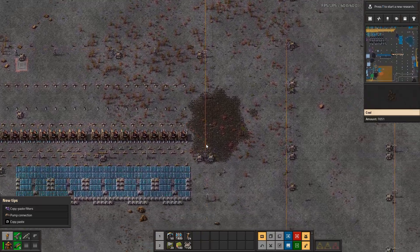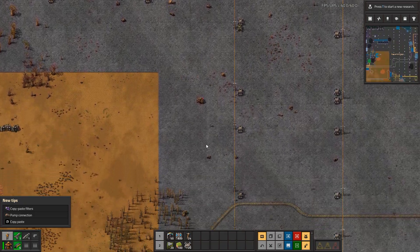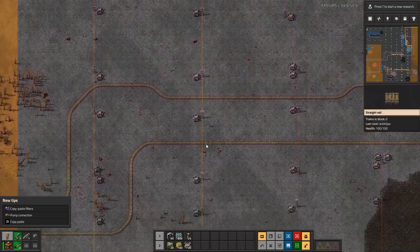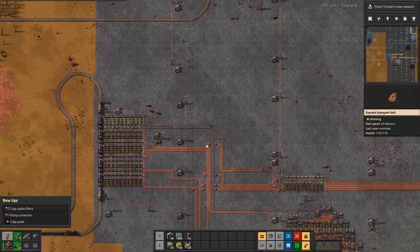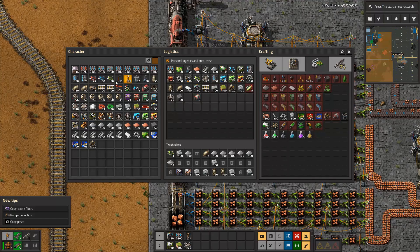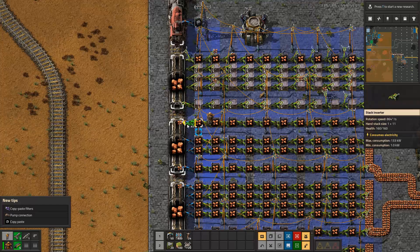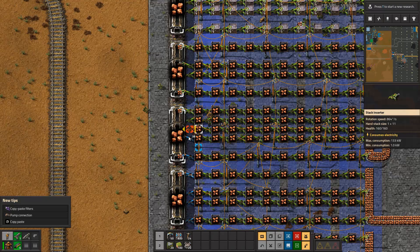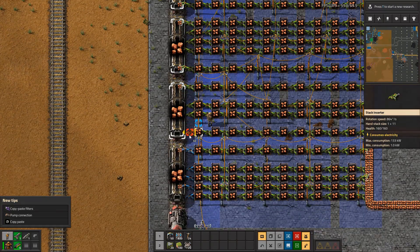I'm also learning a lot about chess — someone gave me a lot of good advice which I mentioned in today's video. Today's episode is kind of like, we already know what we're doing now. So that's that part — we'll get these two green circuits going.